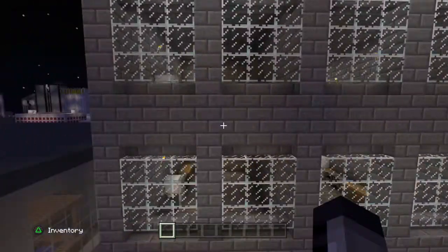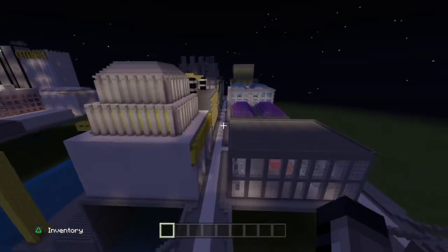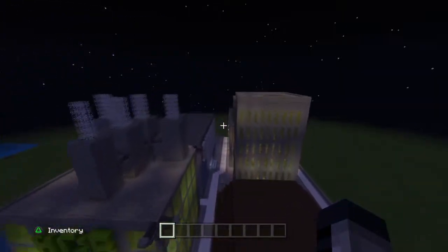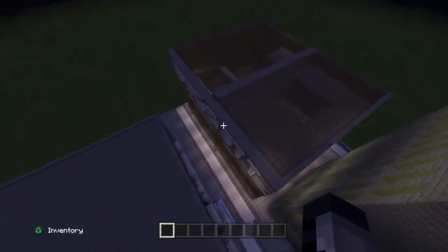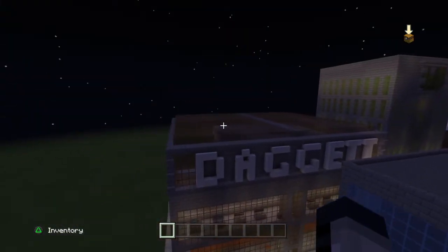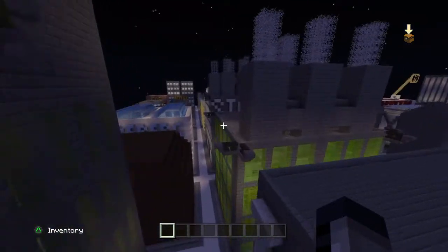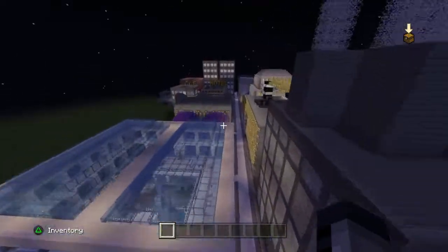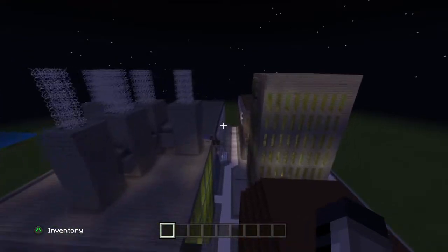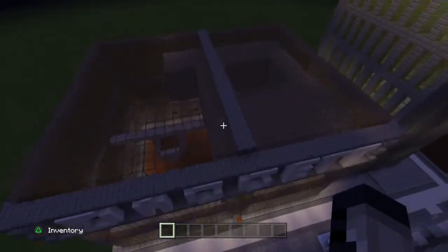Now I've got a little story for you guys, so we're gonna go to my second island for this story. I was planning on putting the Royal Hotel where Daggett is. I built the whole thing and I was like, why would a hotel be where tons of factories, clubs and bars and gyms would be? I never understood that — why would it be there?